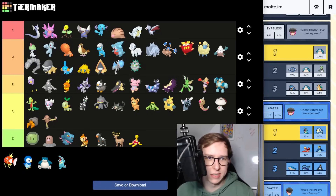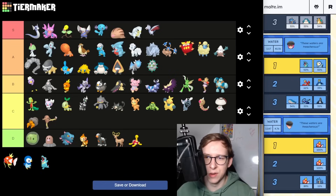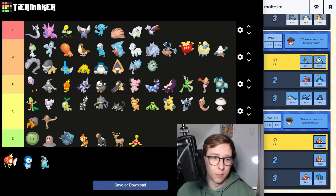Then we have Snorlax — still A tier for me. Cool for the Master League and the Ultra League, but not really that great for the Great League because of Lickitung.